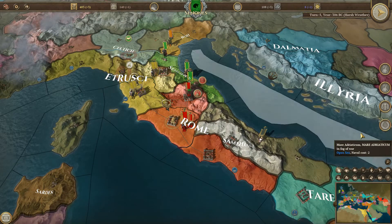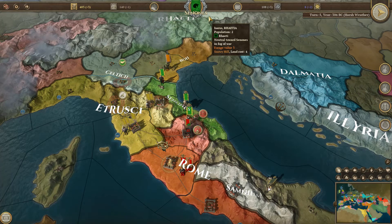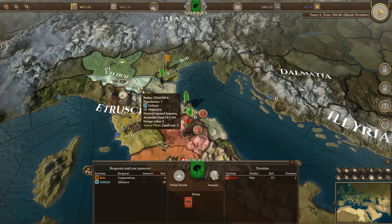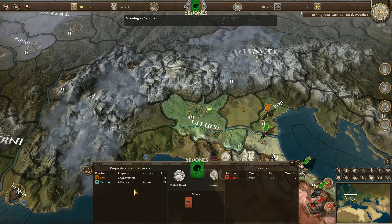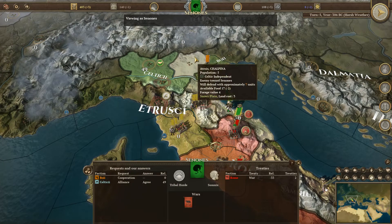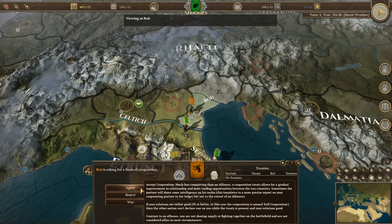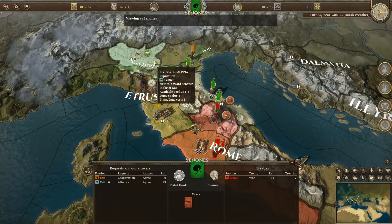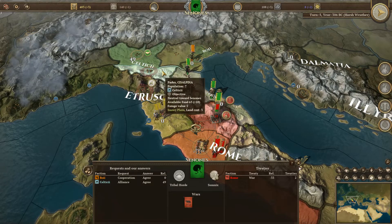Let's go look at diplomacy. In this game, if they make an offering you have to actually go to the country - just hitting the checkmark doesn't do it. Celtic is asking for alliance - agree, yes. I absolutely want an alliance with my Celtic brothers in the north.